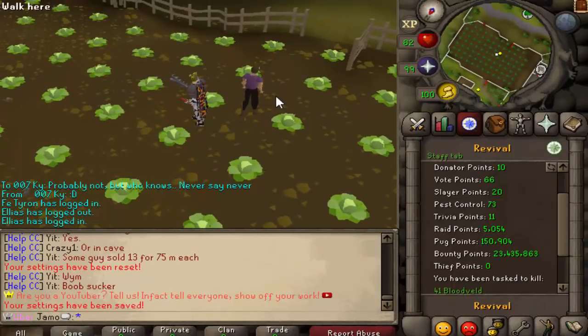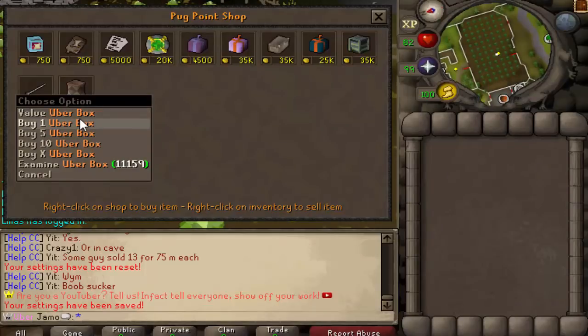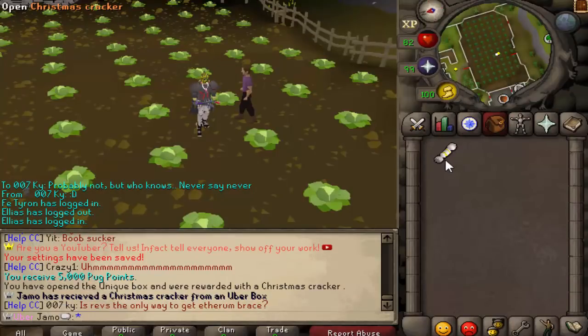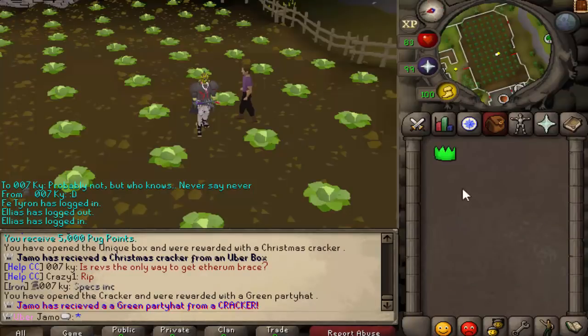Alright guys, 150,000 pug points. We've got enough for an uber box. Please, scythe. Damn. I don't even know how to feel.